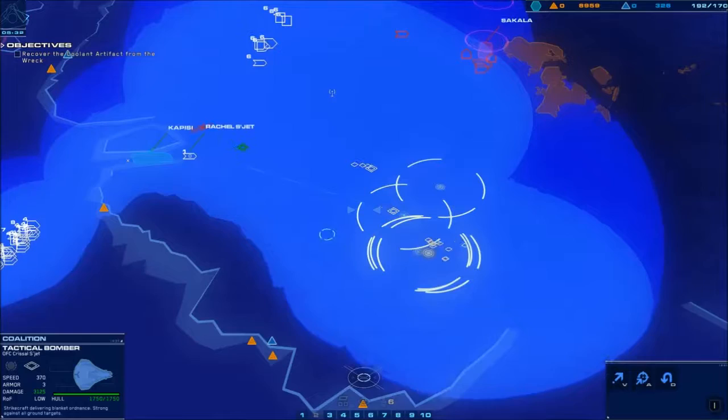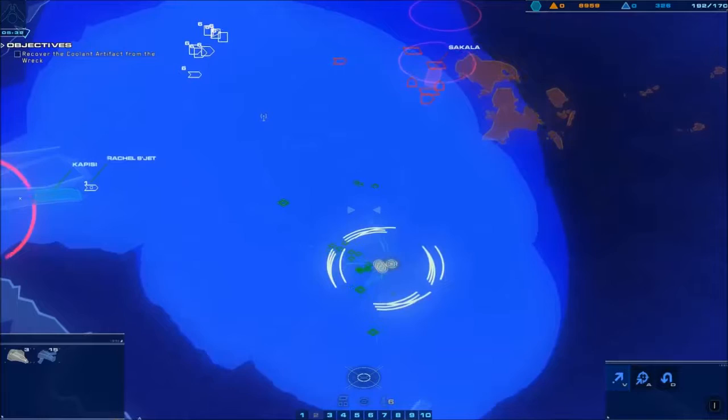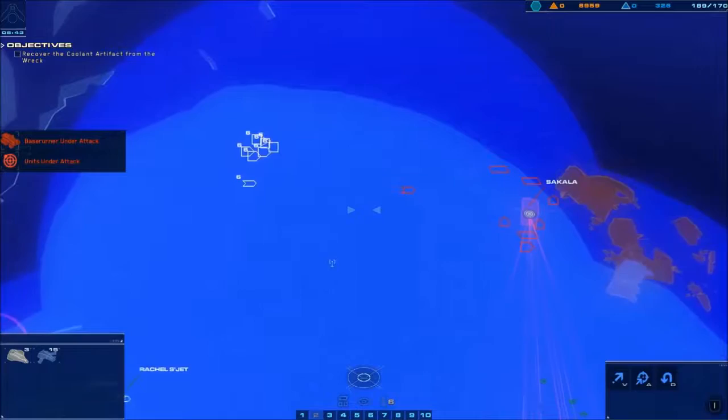Once you have fifteen strike fighters and three bombers, kind of clump them together and then nuke the Sakala.